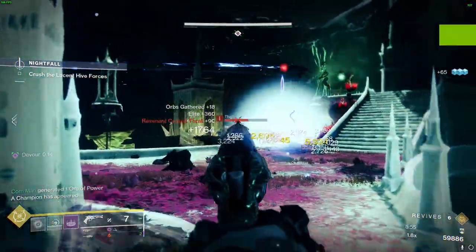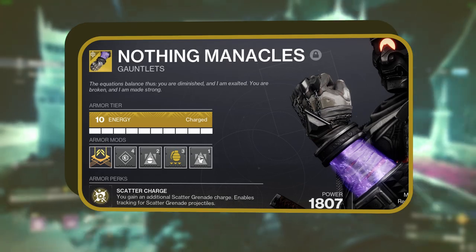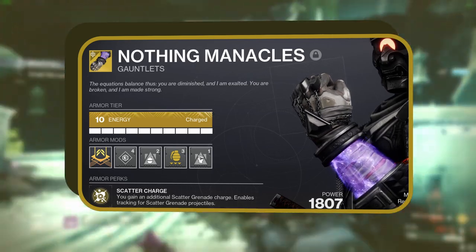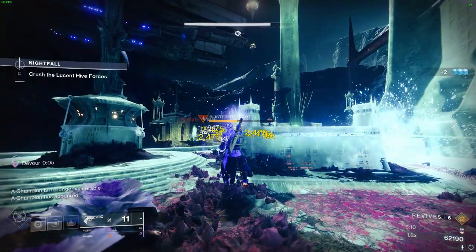Let's dive into the nuts and bolts of this build and behold the power of Nothing Manacles, furnished with a unique Scatter Charge perk. This perk generously provides an additional Scatter Grenade Charge and Lethal Tracking Shatter Grenade Projectiles. With this formidable duo at your disposal, you're set to reap the benefits of all three aspects.